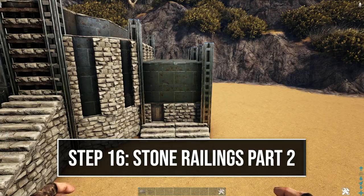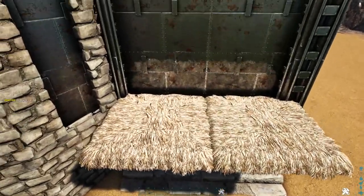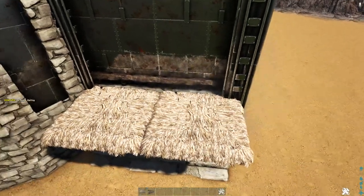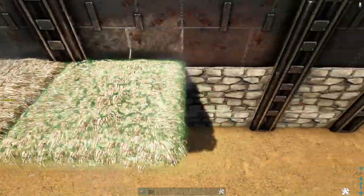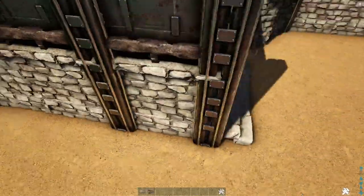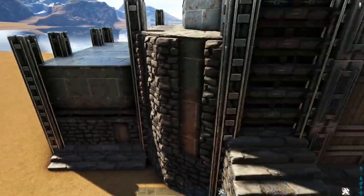Continuing with stone railings, come over to one of the sides. Right above the stone door frame, place a thatch ceiling, then another one here. Get out stone railings, rotate the snap point, place one, add one more — these are only one high, so pick both thatch ceilings up. Come over here to the side, place four more thatch ceilings, and do the same thing as we did on the front. Come around to the back side and do the same. Once this side is done, go to the other side and do the exact same thing.